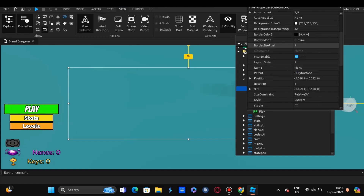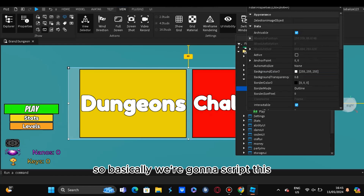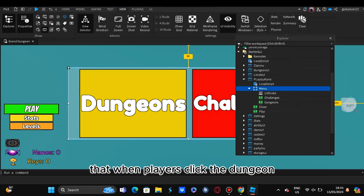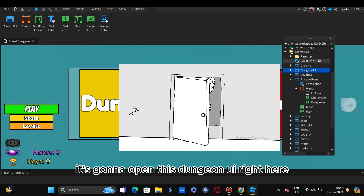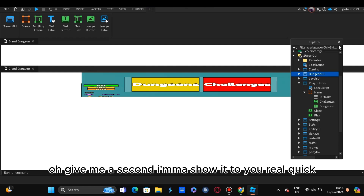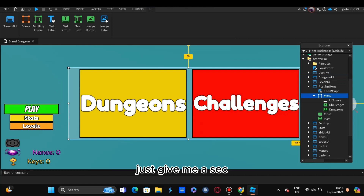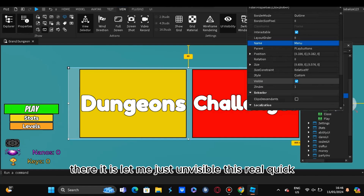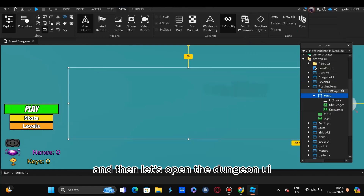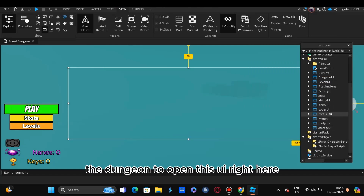So his challenges and dungeons - he wants us to script his dungeons. It's not opening for him, so I'm going to show you how it looks. Basically we're going to script it so that when players click the dungeon, it's going to open this dungeon UI right here. Let me make it visible real quick.